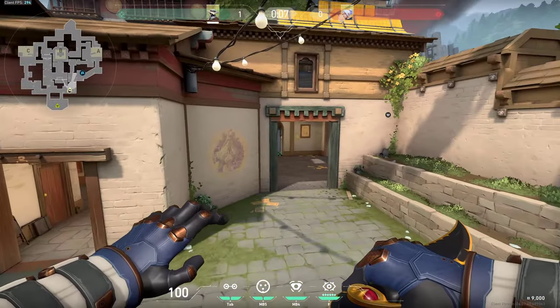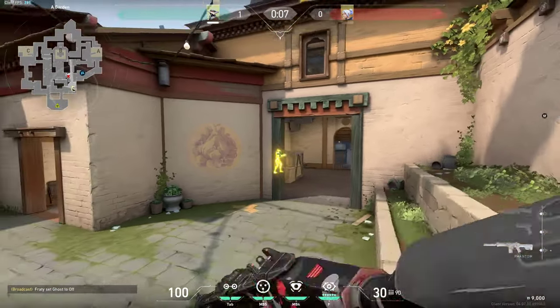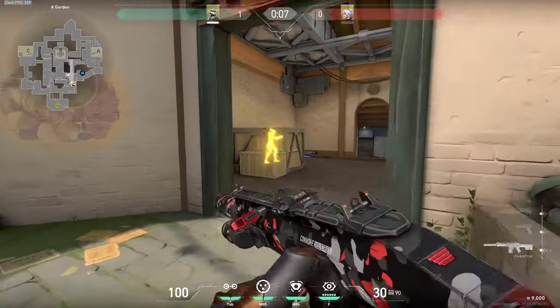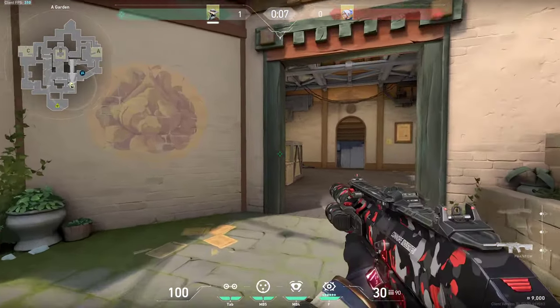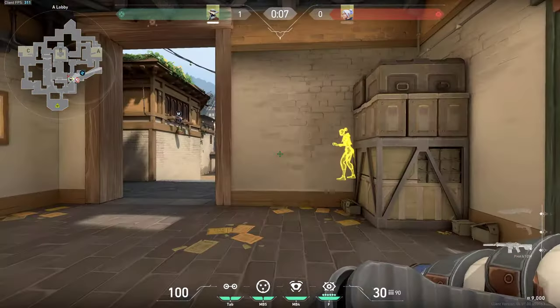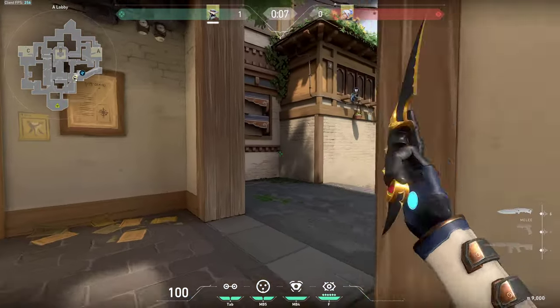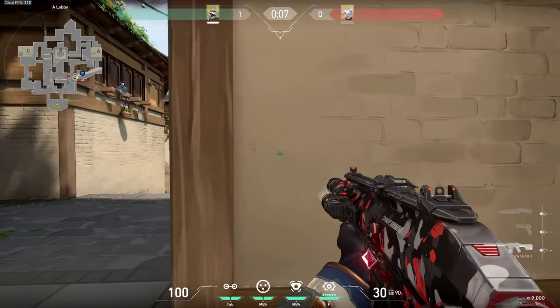We will start right here on A-side when you are going to attack. Behind this box you can wallbang pretty much anyone who can be crouching behind it just by simply wallbanging it. And you can also wallbang these spots as well. Another spot which you can wallbang is right here — you just need your Phantom or Vandal and you can simply shoot through this wall. Even though this wall is pretty thick, you can shoot through it if you are aiming straight pretty much anywhere. And the same thing works for this wall as well.